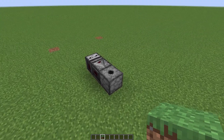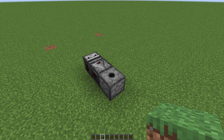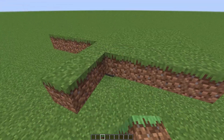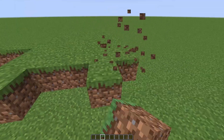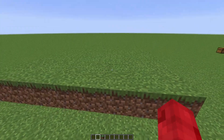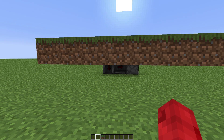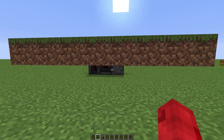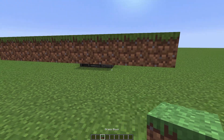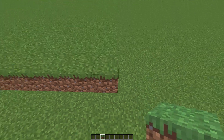Now centered on our dispenser, we're going to create a nine by nine pad of grass or dirt if you need. It should look about like this. Now if you look underneath the grass pad, you should see our observers and then our dispenser on one side. Whichever side your dispenser is on, go ahead and add one more row of grass, making that a 10 by nine.